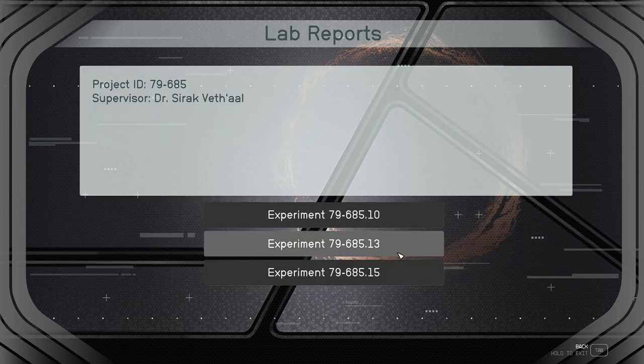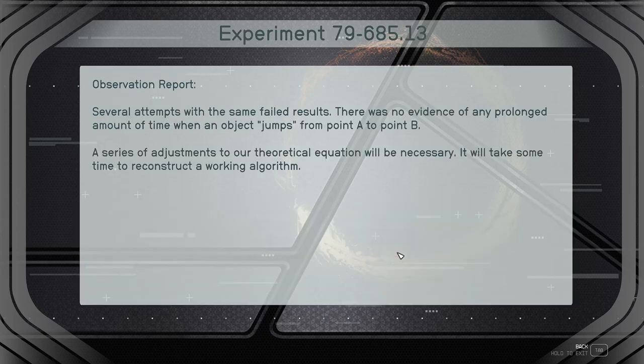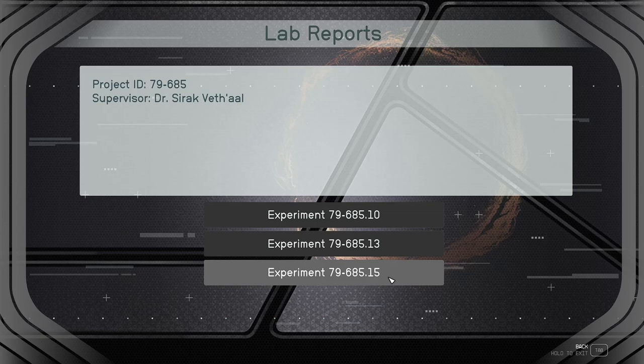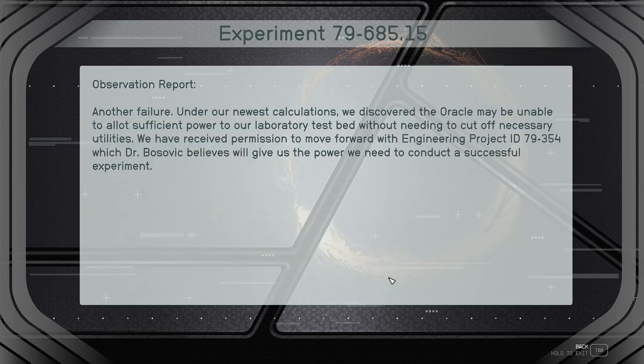Experiment 79-685.13: several attempts with the same failed results. There was no evidence of any prolonged amount of time when an object jumps from point A to point B. A series of adjustments to our theoretical equation will be necessary — it will take some time to reconstruct a working algorithm. Experiment 79-685.15: another failure. Under our newest calculations, we discovered the Oracle may be unable to allot sufficient power to our laboratory testbed without needing to cut off necessary utilities. We've received permission to move forward with engineering project ID 79-354, which Dr. Bosovic believes will give us the power we need to conduct a successful experiment.